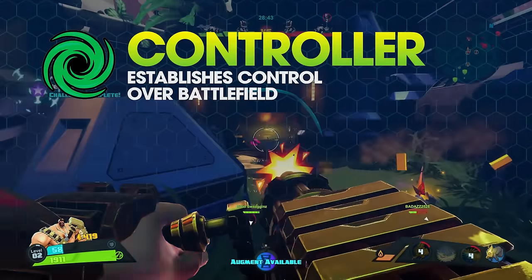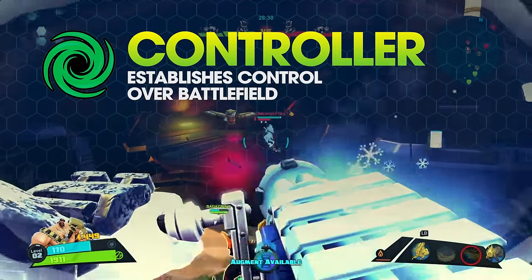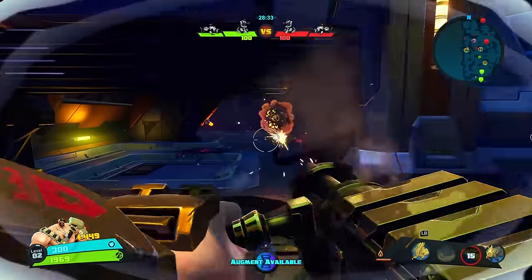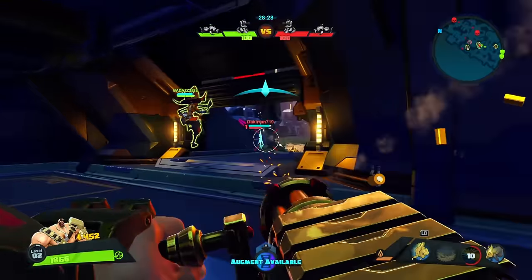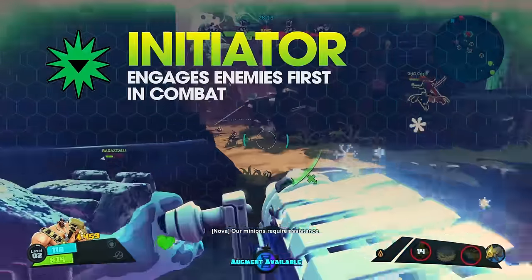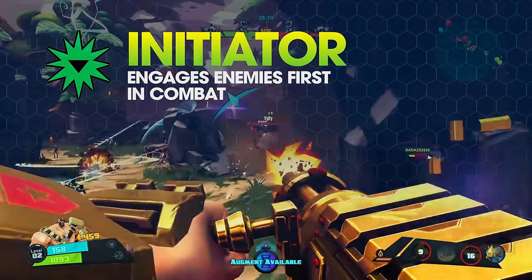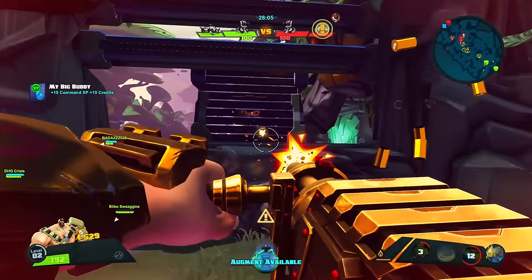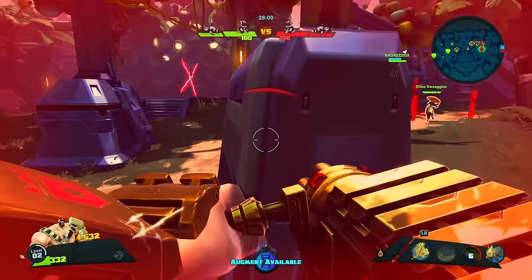Montana is known as a controller because he has several abilities that allow him to establish control over the battlefield. He can slow, stun, and knock enemies back with a range of skills and helix upgrades. His huge physical presence causes less confident players to flee, and he can often lock down portions of the map with his crowd control abilities. Montana is a capable initiator, able to engage enemies from a distance and fend off attackers at melee range. His minigun maintains suppressive fire, preventing enemy advancement and solidifying his potential as a support-focused hero.